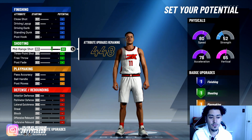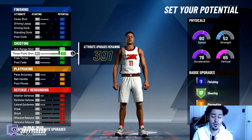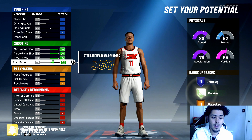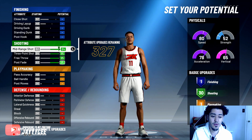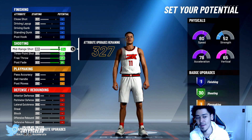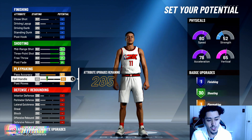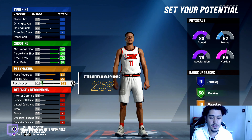The first thing we're gonna do is max out the three point shooting. This is the best shooting build that we have come up with so far — best shooting guard shooting build. We're gonna have it at 95 three point. Max out all our shooting so we can get 30 shooting badges. Then we're gonna max out all our playmaking because we want as many playmaking badges as we can get.